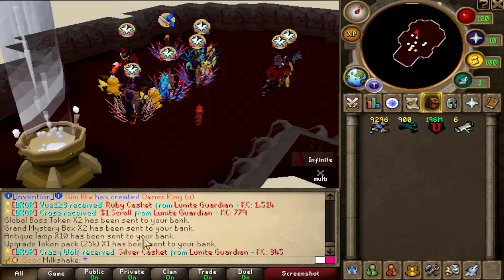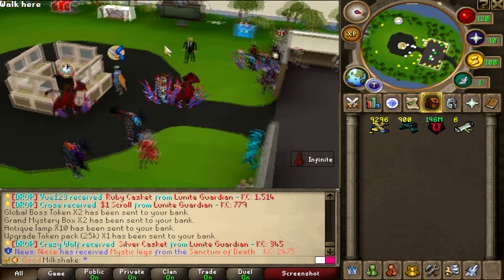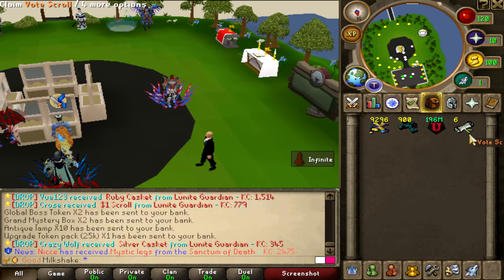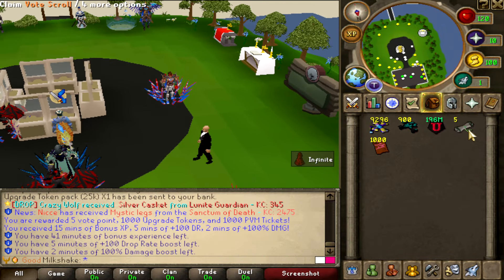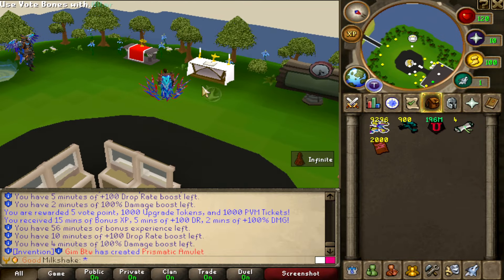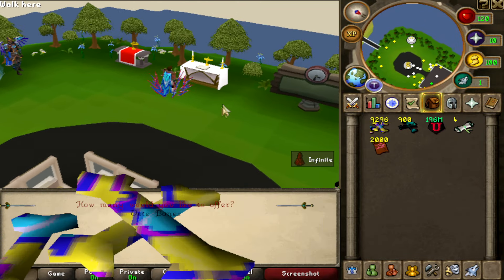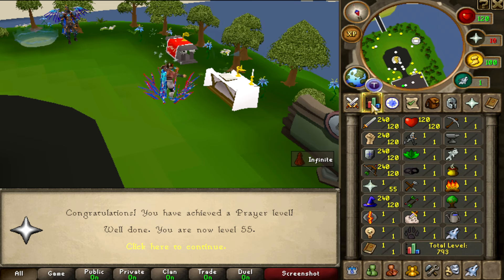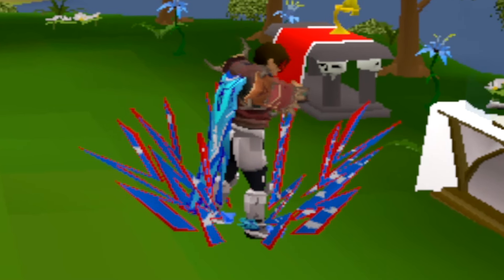Okay, I got nothing from that one. Let's go do some prayer — I'm gonna get 120 prayer. Let me just vote once or twice, then use it on the altar. It's not too bad, and with the XP perk it's gonna go even faster. I'll be maxed on combat stats soon, then I've got the skills — I'm just gonna AFK.